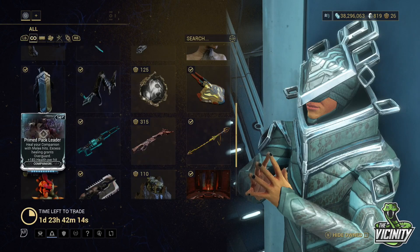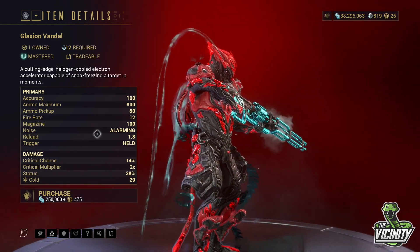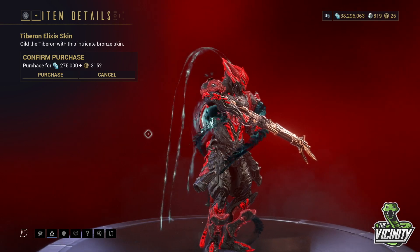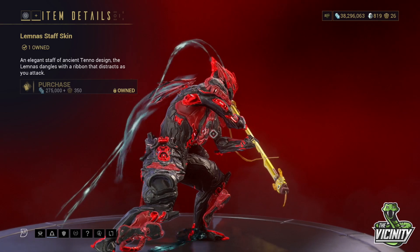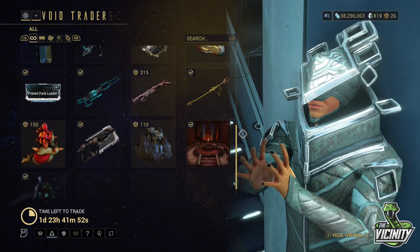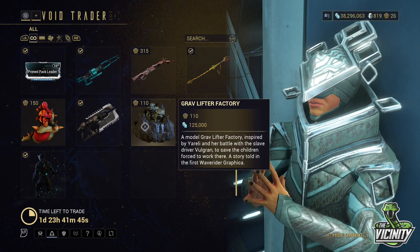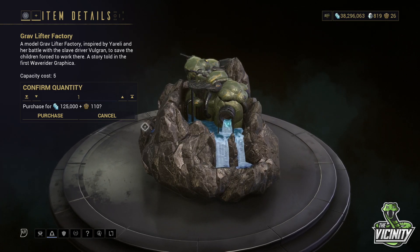Primed Pack Leader for your Companion. The Glaxion Vandal, which is awful, but it's good for Mastery Fodder. Tiberon Alexis Skin — a gun that I never use, but I should still have that. The Lemnus Staff Skin. As always, Sands of Inaros Blueprint for anyone who hasn't actually got that quest yet. Grav Lifter Factory, which is quite a cool little ornament — I'm definitely going to buy that later.